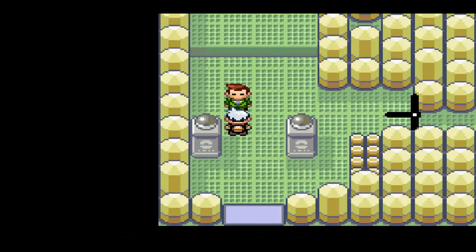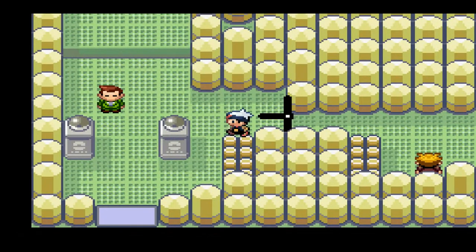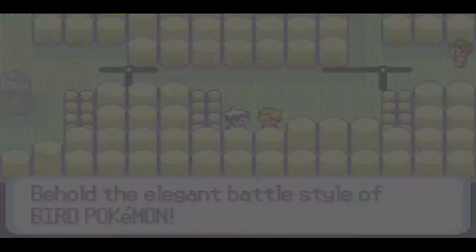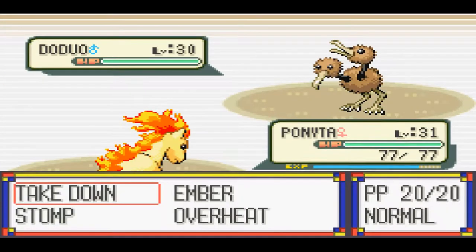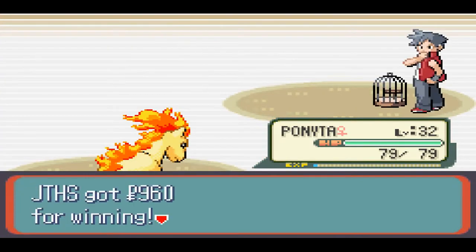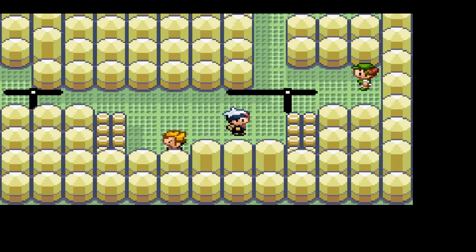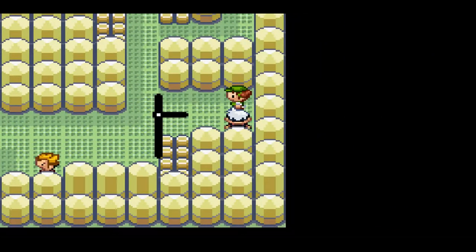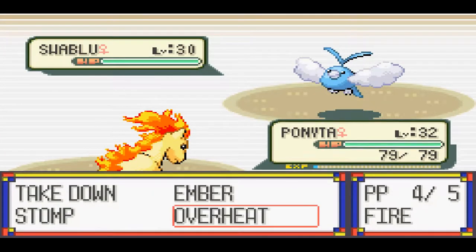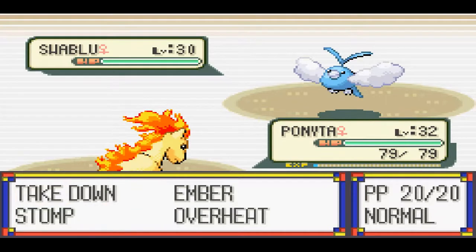Here's this dude that tells you pointless stuff that we don't need to listen to. So I'll talk to this guy. Look at that, 1-8K at level 32 - it's just that easy. This gym has like three or maybe four trainers in it, which is less than what the last gym we challenged had, which is really weird.